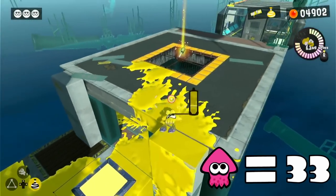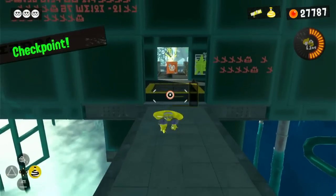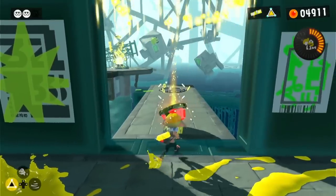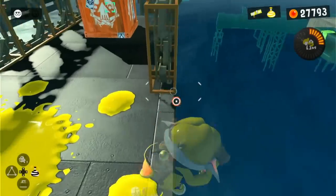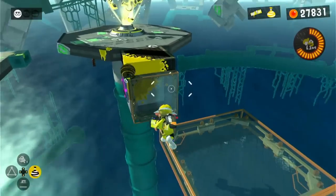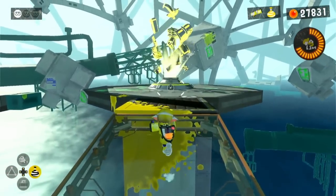I grabbed the first key by climbing up this wall using one squid, and when I opened the locked area, I decided to go ahead to the final section where we can unlock the two halves of this bridge. We would normally have to collect more keys to get an angle on some splat switches, but we could actually just throw a burst bomb at the side to activate the splat switch. We could do this trick once more to activate a second splat switch and reach the goal with one squid.